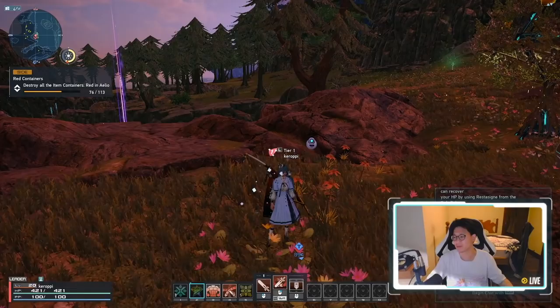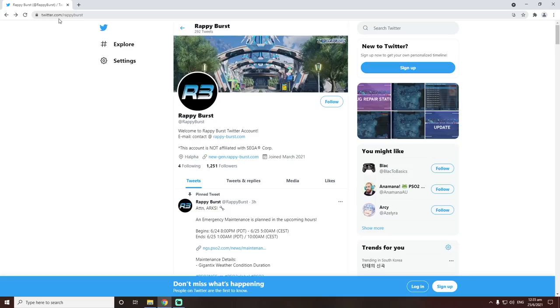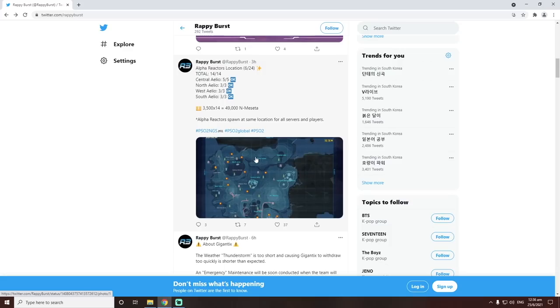Let me hop over to my second monitor so you see what I'm talking about. You can see right here on rapiburst — the link will also be in the description below. You want to scroll down and you'll see this map with the alpha reactors, which they post every single day. This is 49,000 new meseta every day because all of these alpha reactors respawn every single day during daily reset. However, the positions of the alpha reactors are different every single day. Make sure to check the date and make sure that the date is the correct date, and that way you can collect your alpha reactors super easily.